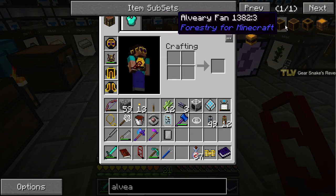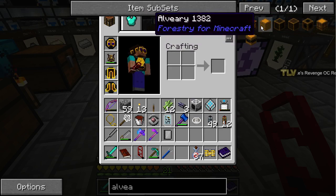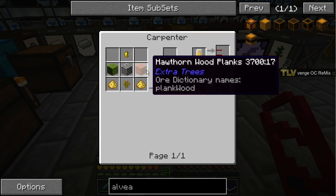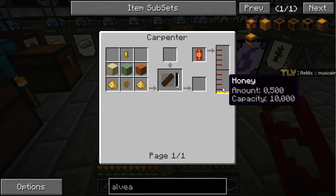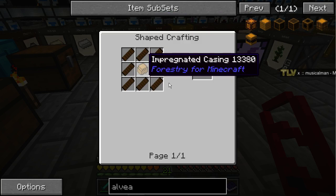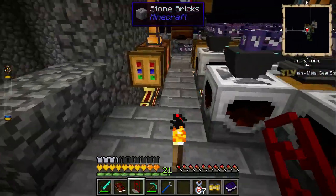There are alveary fans, heaters, stabilizers, and sieves. For scented paneling you need wood, pollen, bee wax, and royal jelly in a carpenter with honey coming in. Impregnated casings are also made in the carpenter with seed oil.